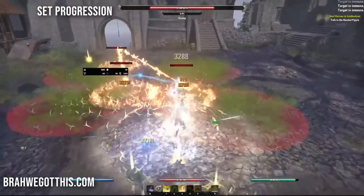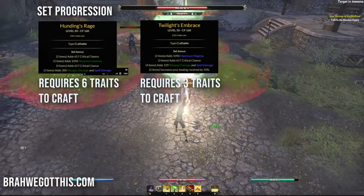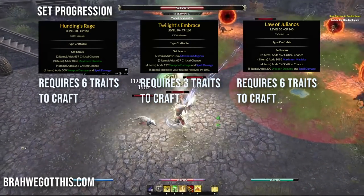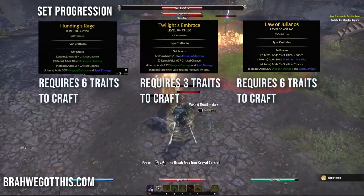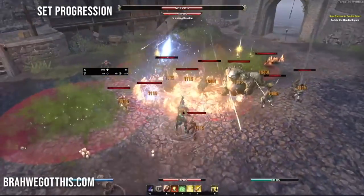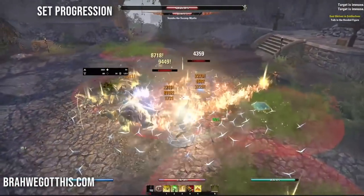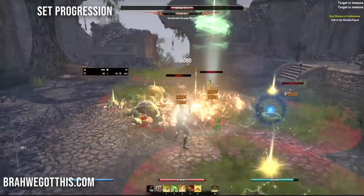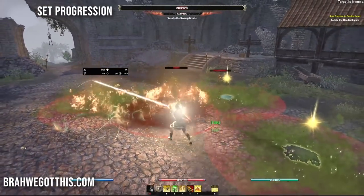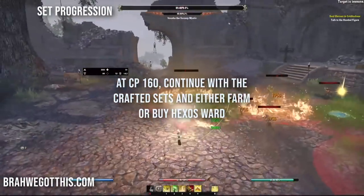For leveling: at level 3 for this hybrid build, I'd recommend Hundings Rage, Twilight's Embrace, or Julianos - those will carry you through the whole game until you farm the end sets. At level 25, you could use those same sets or Viper's/Venomous, but stay with Hundings, Twilight's Embrace, and Julianos basically all the way to CP 160. You might need someone to craft them for you initially.